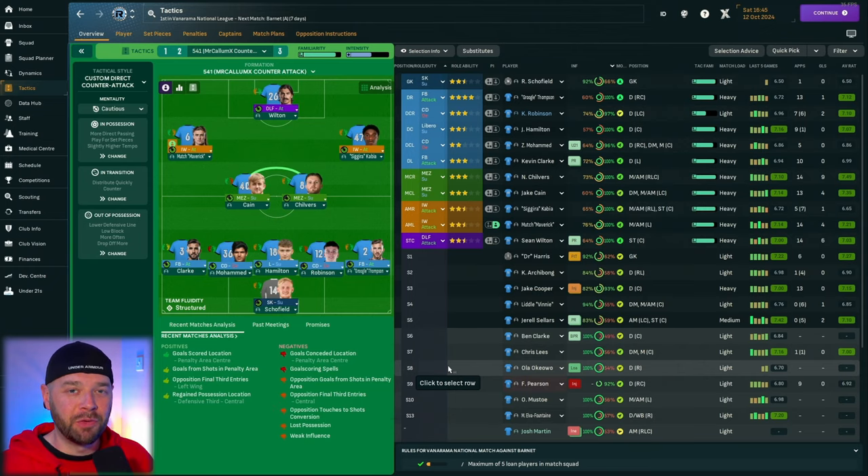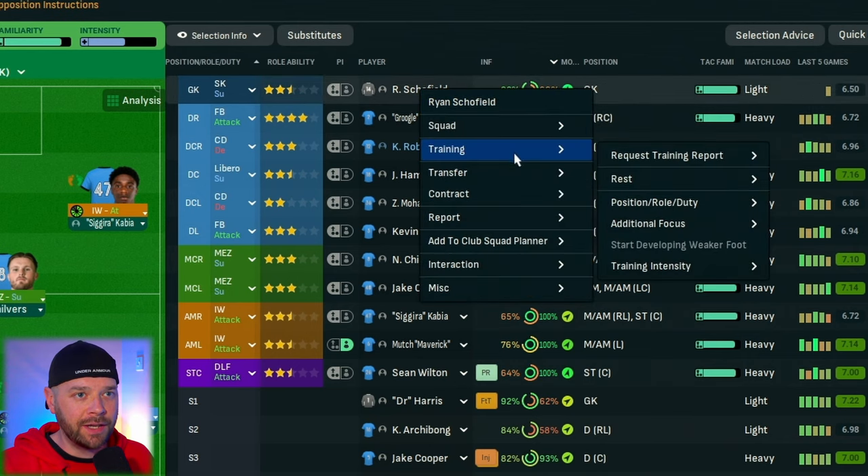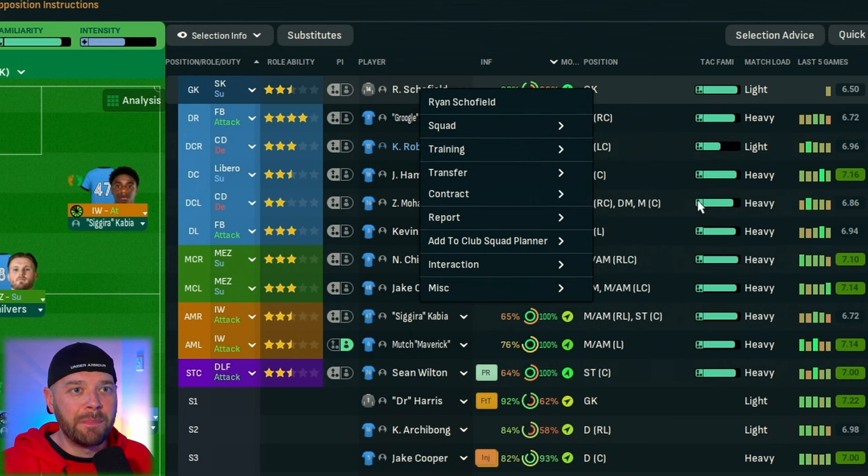Number one: tactical familiarity. The more familiar your team are with the tactic they're playing and the roles they're playing in, the more performance you will get from them on the pitch. Once you've decided on your tactic and put all your players into position, right-click, click training, go to position, role, duty, and pick the position and role you want to play them in for the season. This will speed up the time it takes for them to become familiar with the tactic and the role they're supposed to play, and therefore will improve their performance on the pitch.